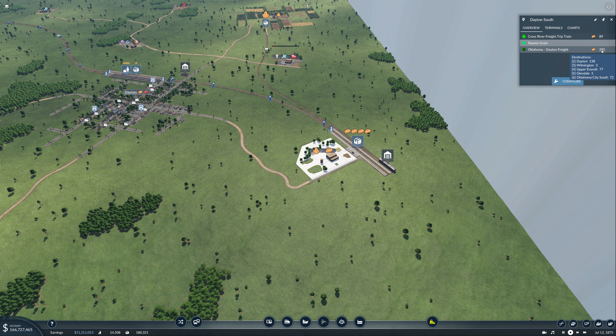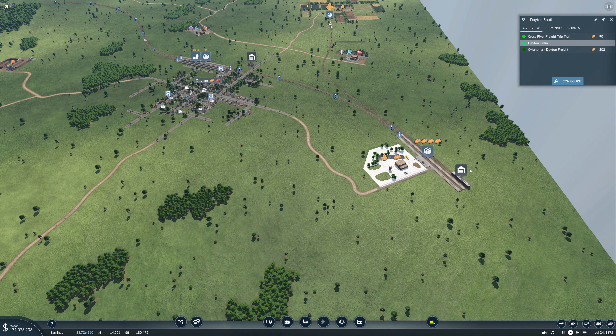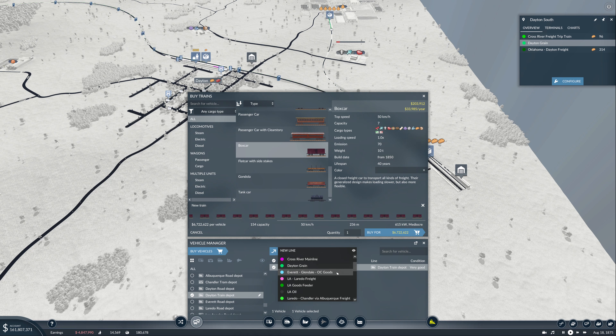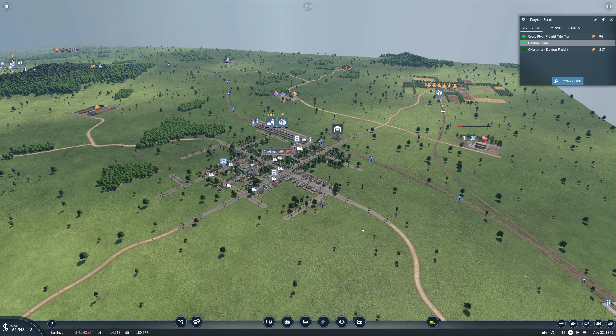Looking at Dayton South, we've got heaps of food wanting to go on this line. Some of it is using it as a shortcut through to Oklahoma City South, but a lot is dropping off at Dayton. I think we might get a train that is just boxcars for this one because there is so much demand here. That should hopefully help clear up the backlog of food we've got waiting to go out.